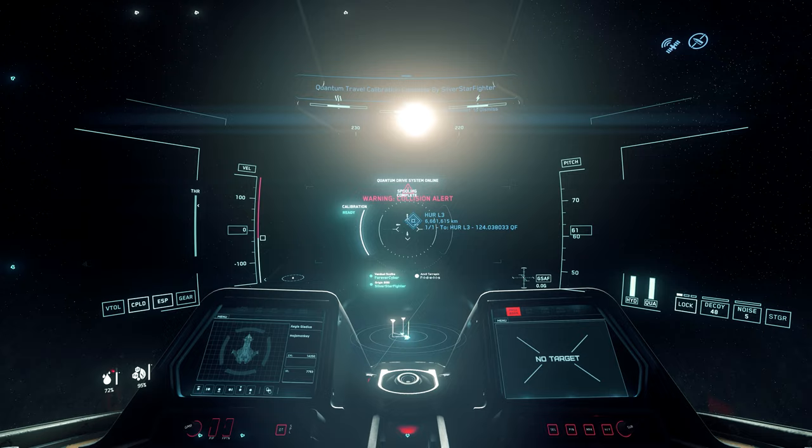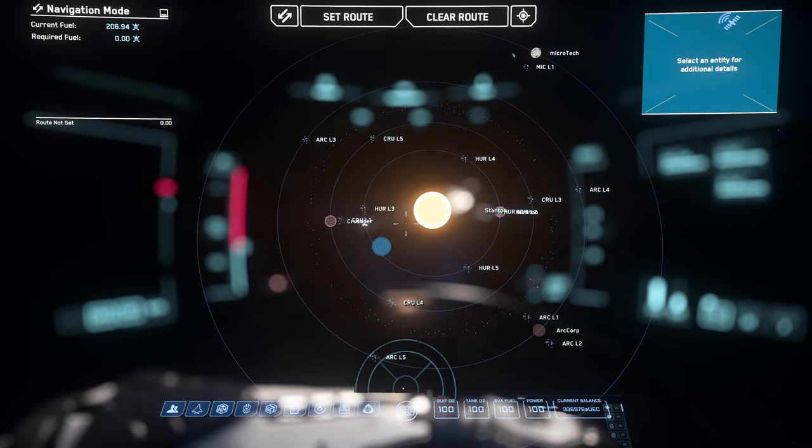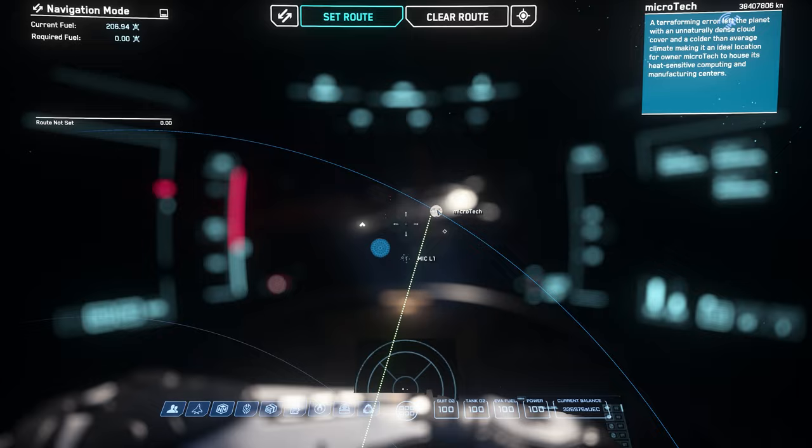To make use of quantum linking, the first thing you'll need to do is party up with the people you want to make the jump with. You don't have to set a destination in your mobiglass, but it's a little easier to find where you're jumping to, especially if there are different locations in close proximity. You can do that by pressing F2, selecting your destination, and clicking Set Route.